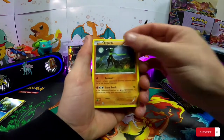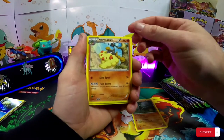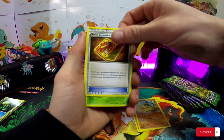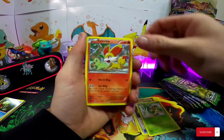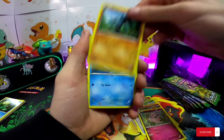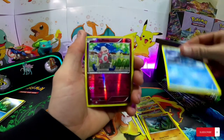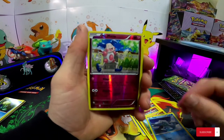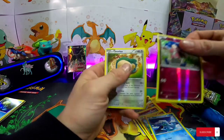I think I'm doing the card trick wrong but that's all right. Wormadam, Fossil Excavation Kit, Snivy, Fennekin, Jigglypuff, Ralou, Seal — ooh, reverse Mr. Mime — and Snorlax.